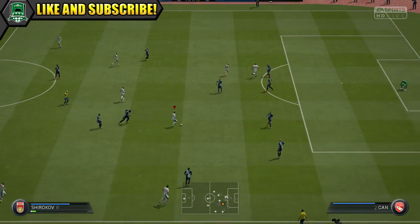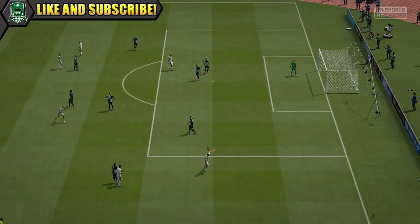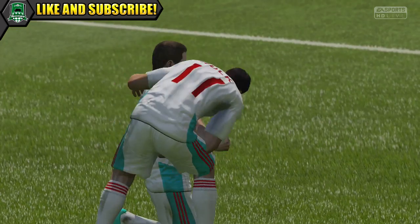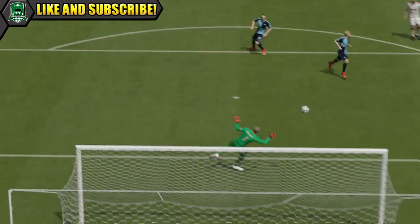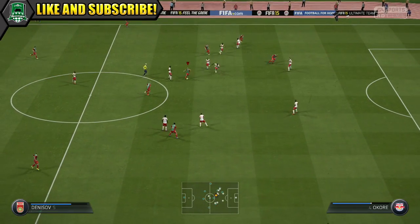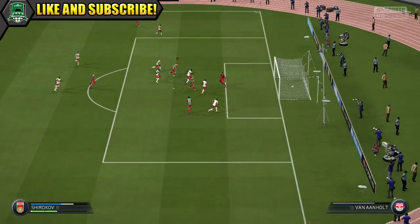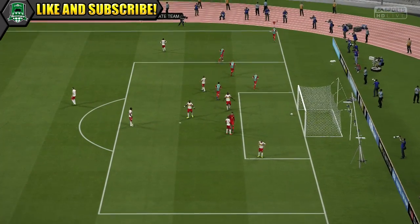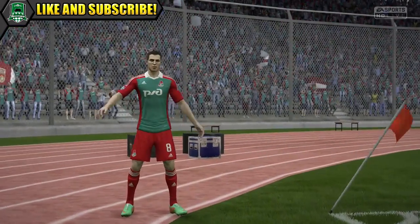He does have a decent shot on him. He managed a decent outside-of-the-foot effort from outside of the box — curls it round, clips it in off the post. So quite a nice finish from outside the box. He does have decent long shots, with high 70s on the long shot, and he takes the long shot trait as well. He uses the outside of his foot a lot in both passing and shooting. He also has decent finishing inside the box and did manage a few goals, taking the most of his chances.